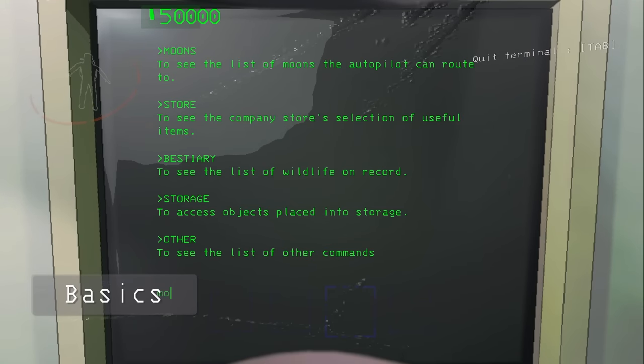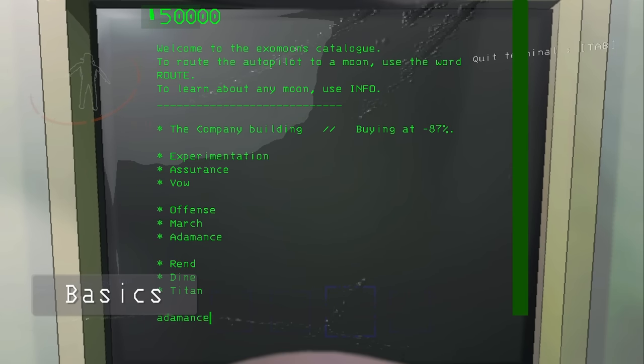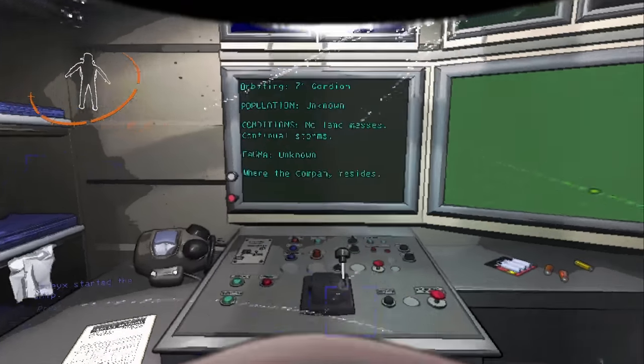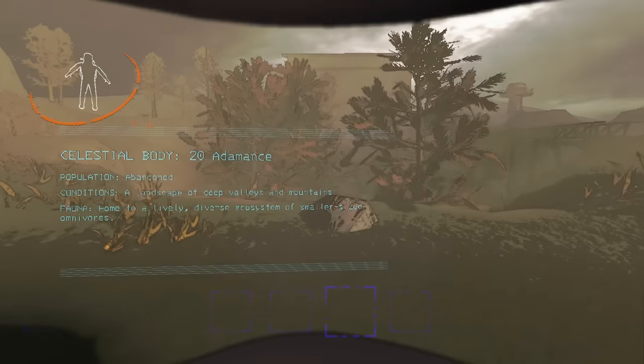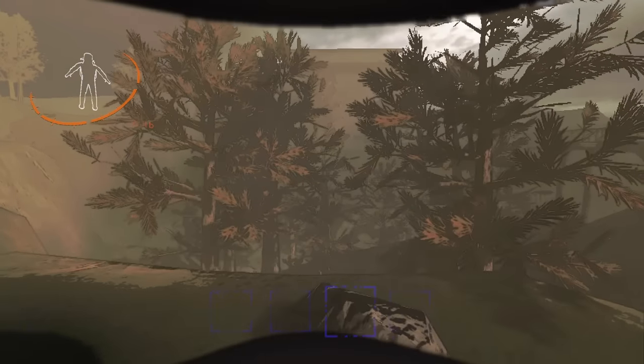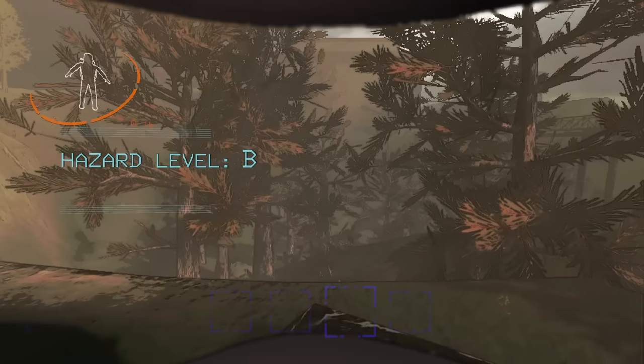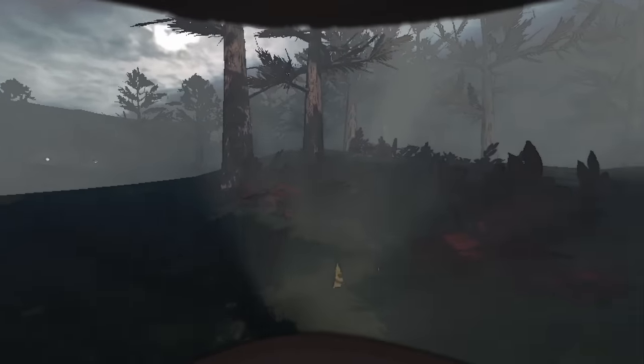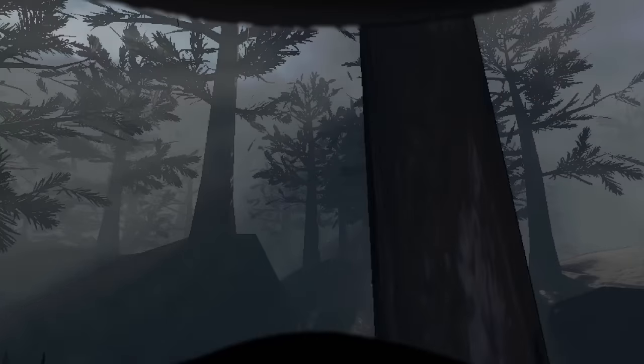Out of the 4 new moons in the update, it is the only one you can see in the terminal. The other moons are locked behind a secret — Artifice and Embryon — or is unreleased: Liquidation. Adamance is risk level B, costs nothing to go to, and is one of the 3 intermediate moons alongside Offense and March. I'll also compare it to the easy moons, Vow and Assurance.